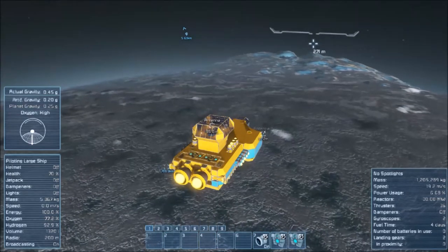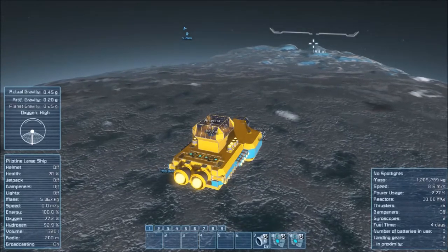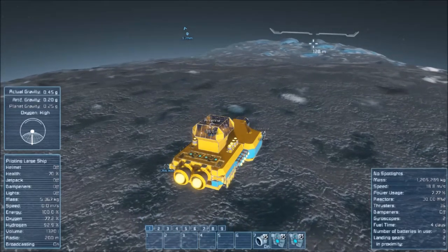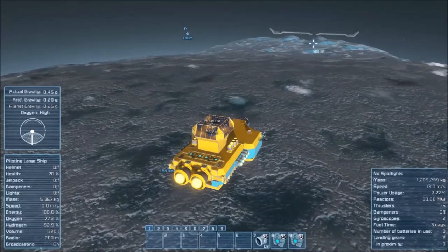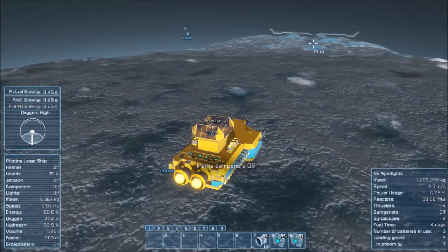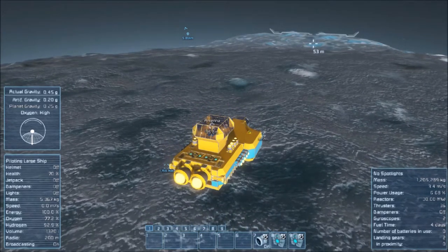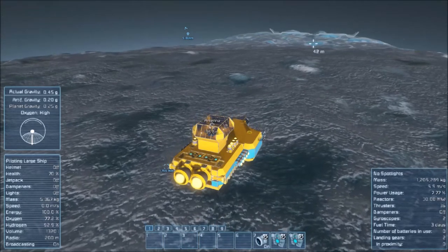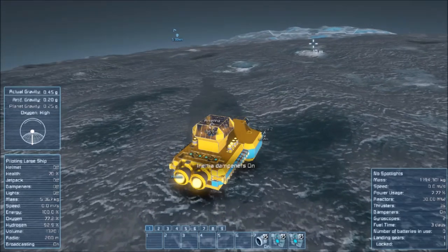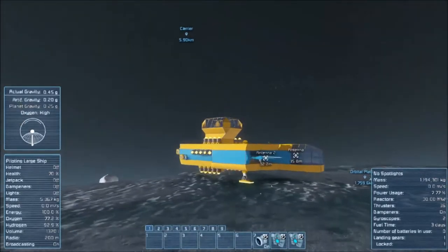I have my inertial dampeners off right now just because I'm still falling a ways, but I can slow down pretty quick. We'll turn them on about 100 meters. Okay, now down — we'll turn them back off again for a moment just because we're so close to the ground. Come on, we can do this — 50 meters to go, 40, 30, and inertial dampeners on. I think we've already landed though. We did and we lost a landing gear.